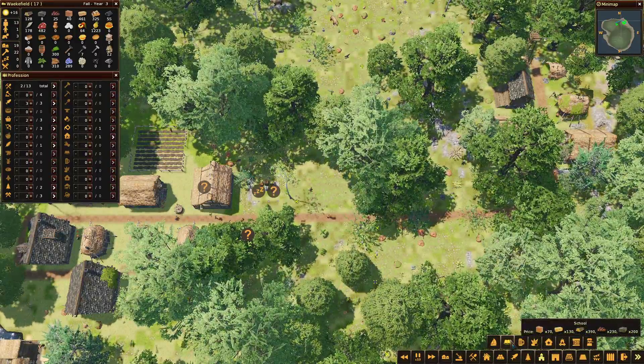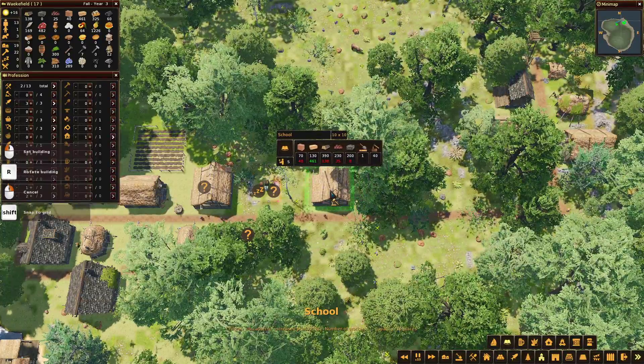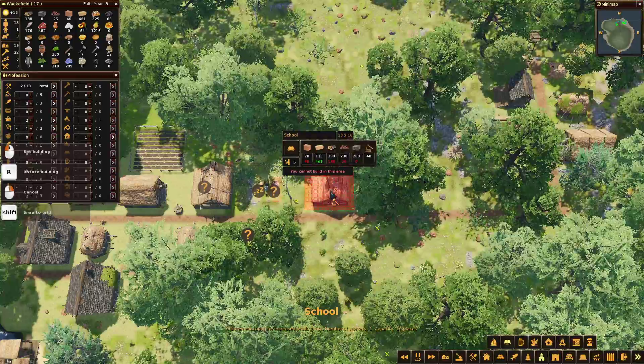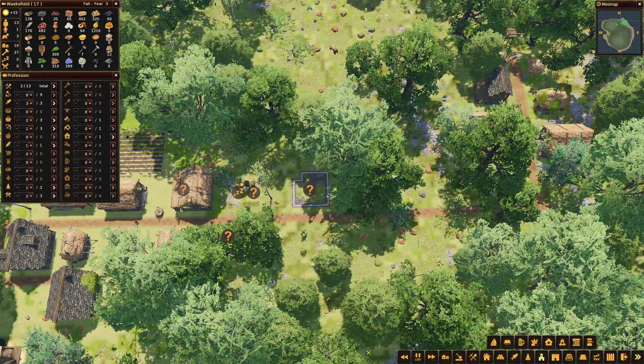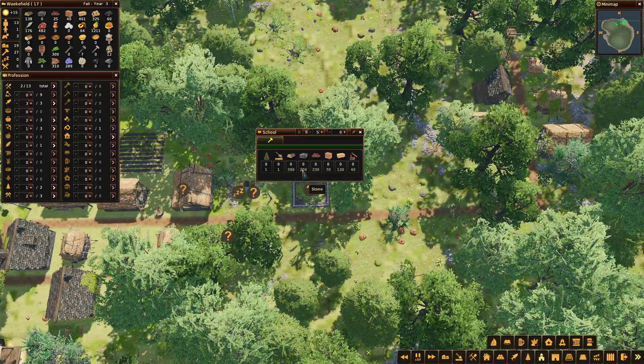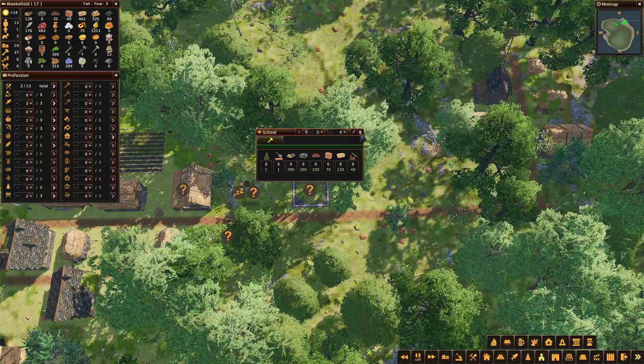Let's have a look at the school - it takes a lot of resources. We'll lay down the school and start thinking about how much needs to be done. We'll put it down right in the middle of the two villages. We're going to need a lot of logs, a lot of stone, ore, a lot of clay, a lot of hay.